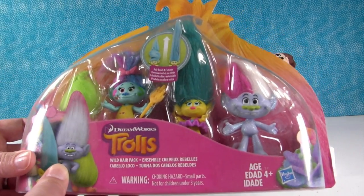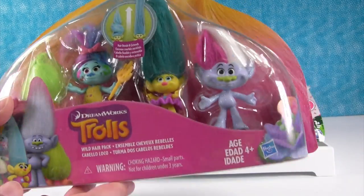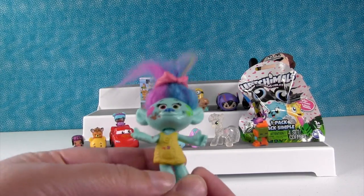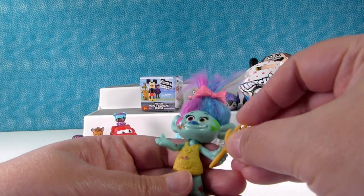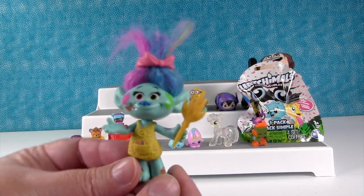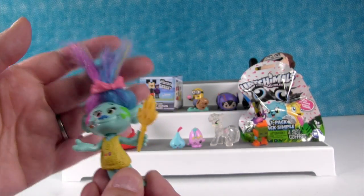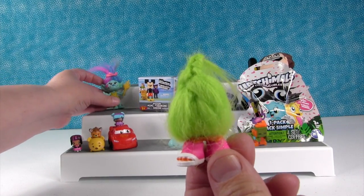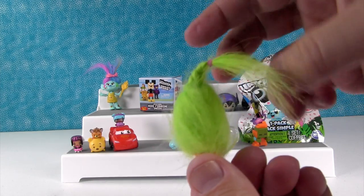Speaking of trolls, let's go ahead and open this — it's the Wild Hair Pack. Smidge says the hair bends and extends. First up is Harper — the little paint troll. She can hold her little troll hair pick or paint brush. She's not a very good painter because she has paint all over herself, but she doesn't seem to care. She has awesome multicolored hair. Here's Fuzzbert with a braid, which is just silly. And Fuzzbert's wearing little peep-toe tennis shoes. Fuzzbert's awesome.